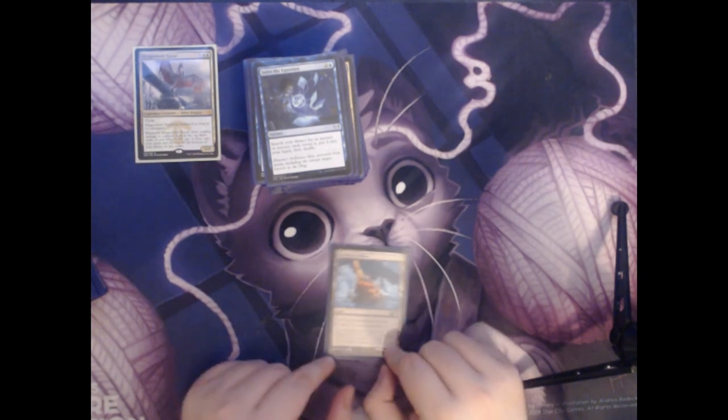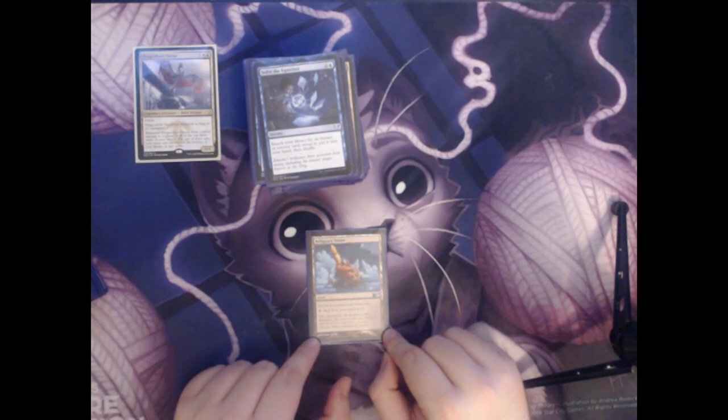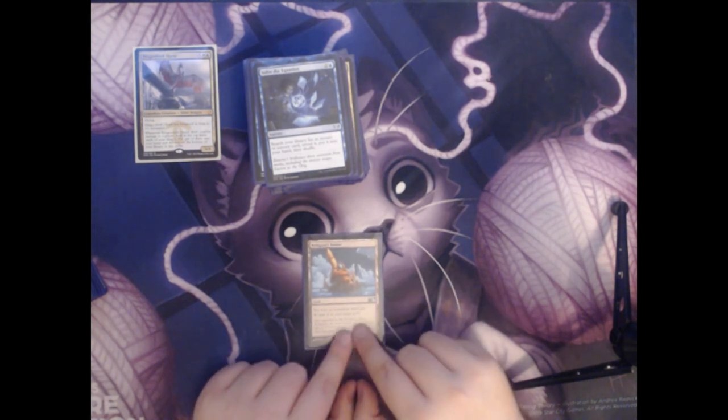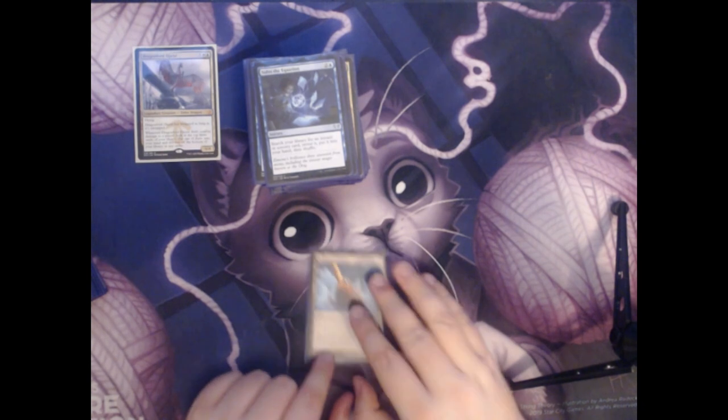Next we have Reliquary Tower. This is a land that adds a colorless mana to your mana pool and gives you no maximum hand size. Again, if we have extra cards this can be really useful to help us keep them.